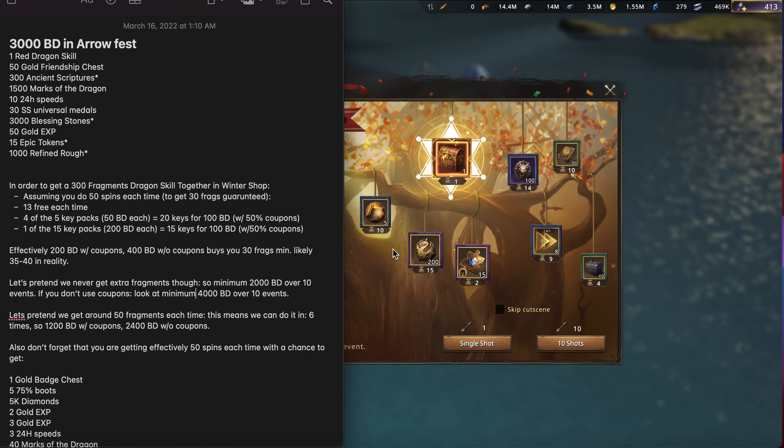You can also just buy individual keys — I believe it's around 20 black diamonds per key, though I'm not fully certain on that number off the top of my head.